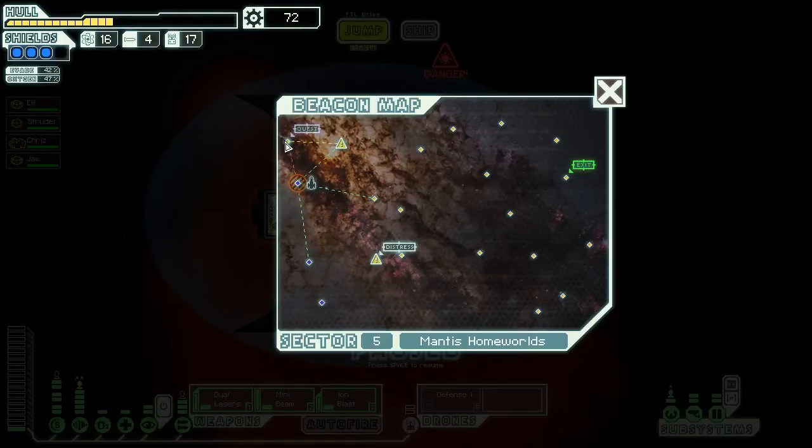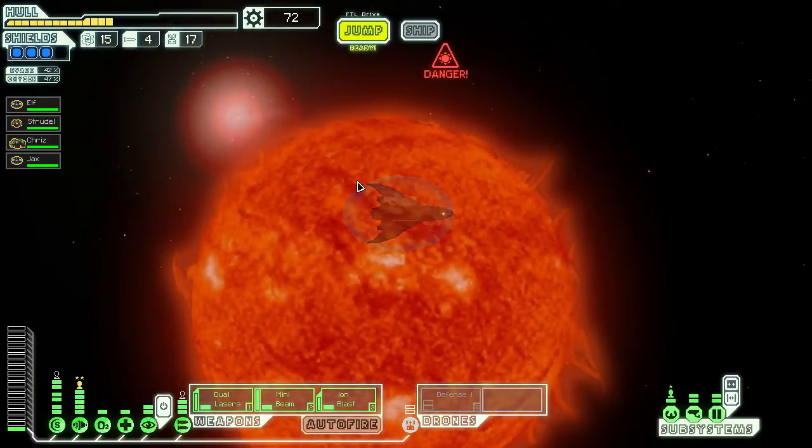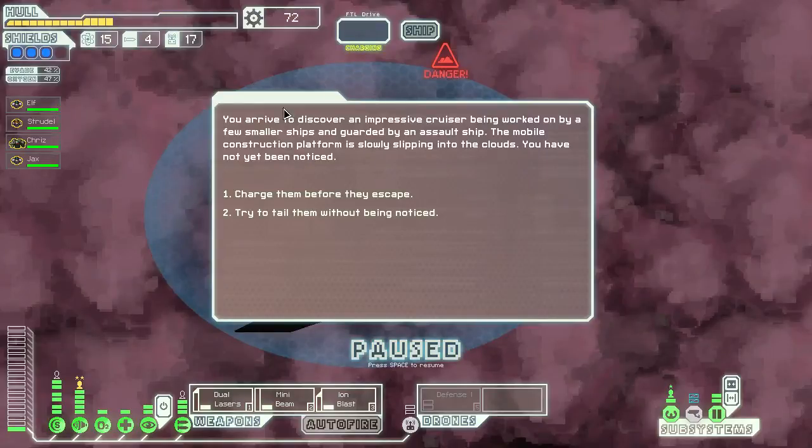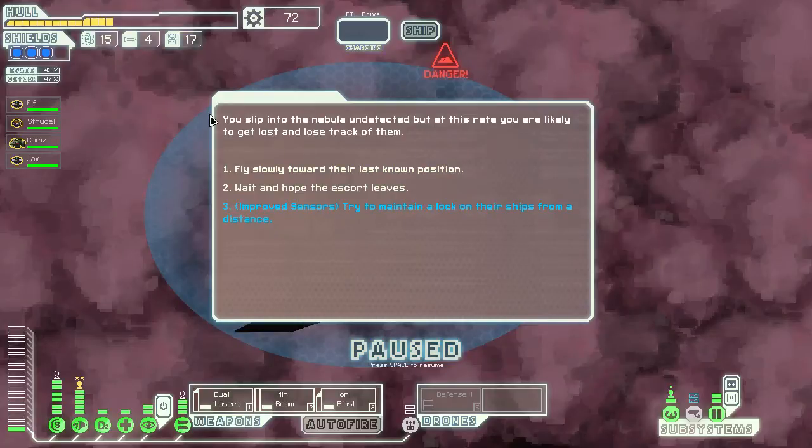The quest is here — we're about to find out. You arrived to discover an impressive cruiser being worked on by a few smaller ships and guarded by an assault ship. The mobile construction platform is slowly slipping into the clouds. You've not yet been noticed — try to tail them without being noticed. You slip into the nebula undetected.